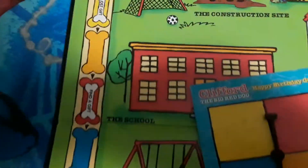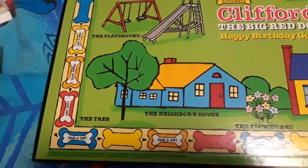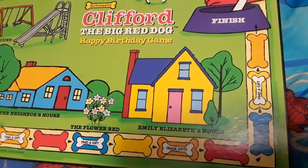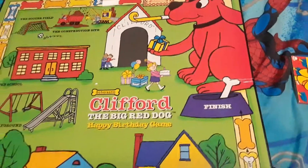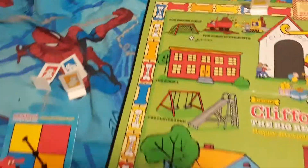You go around the neighborhood — you've got the construction site, the soccer field, the school, the playground, the tree, the neighbor's house, the flower bed, Emily Elizabeth's house, and of course the backyard. So you start kind of in the backyard and run around the neighborhood block.